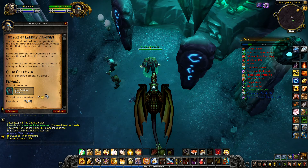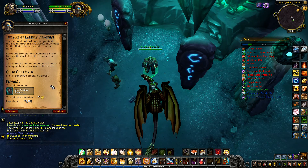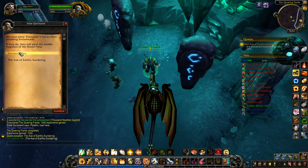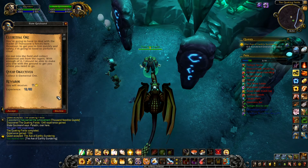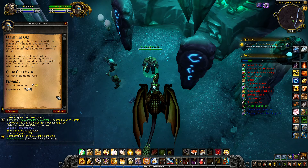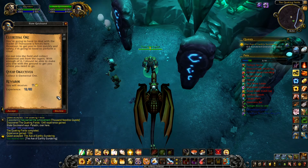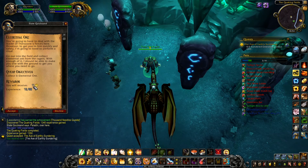Good human - we'll have to act fast if we're to prevent Therazane's forces from attacking. We must keep Therazane's forces from attacking Stone Hearth - if they do, they will steal the middle fragment of the World Pillar. The emerald colossi are the greatest of the Stone Mother's creatures and must be the first removed from the field. I brought Stone Father Oremantle's axe for just this task - use it to sunder the giants, that should bring them down to a more manageable size for you to finish off. Collect elemental ore from the ragers and I should be able to make you one with the ground.